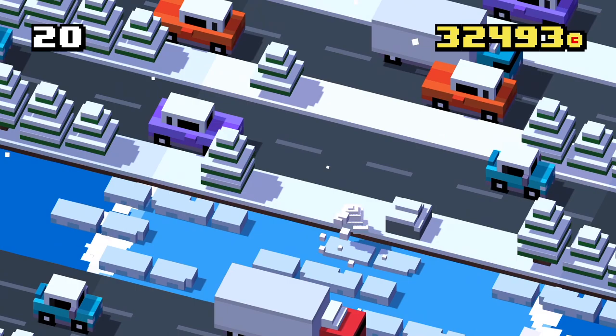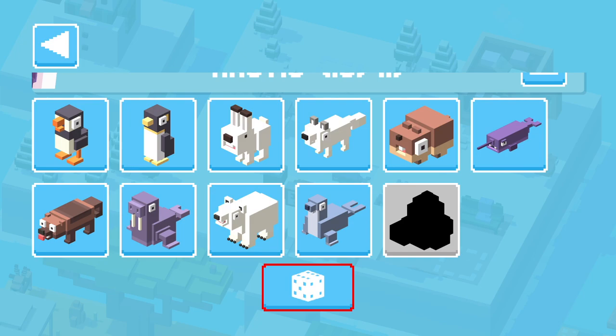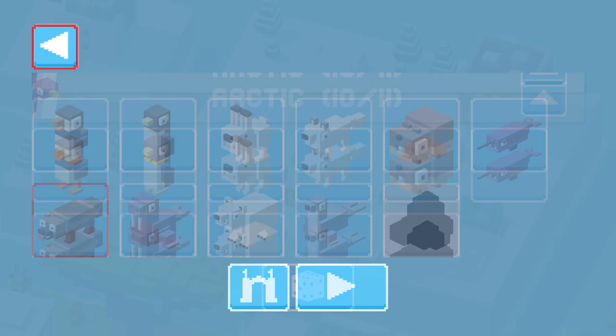That's cold. This is yet another Crossy Road task where you have to intentionally lose. So the first step is to unlock the other Arctic characters. Then, systematically, drown each one.